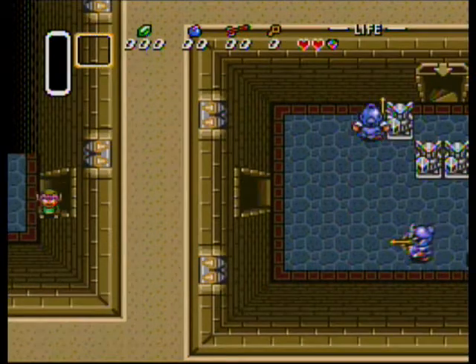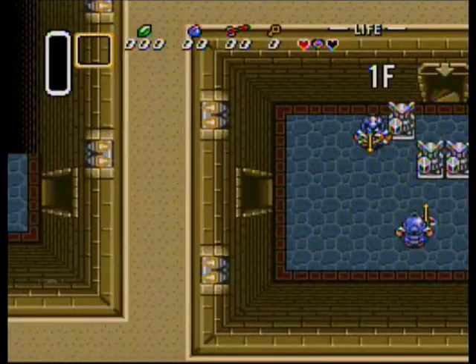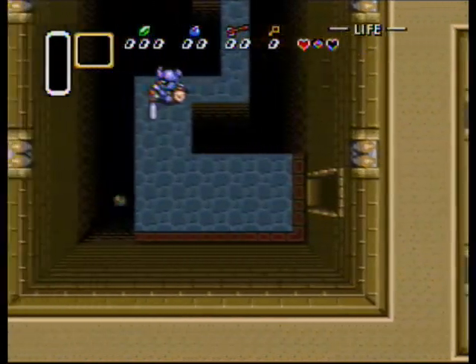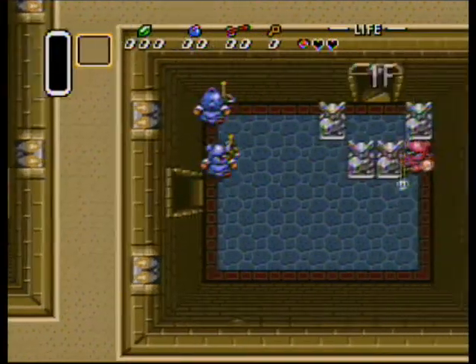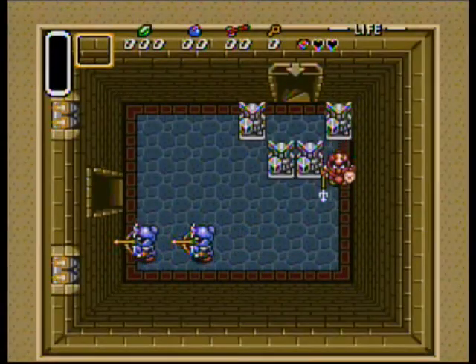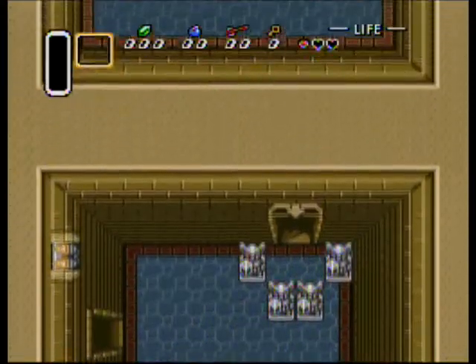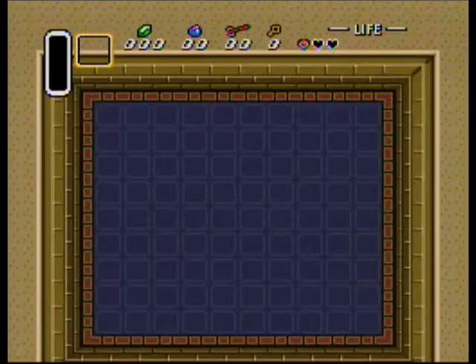There are some pretty easy places to do that. If you glitch out here, you actually can go fight Aghanim. I'm going to show you that, because beating Aghanim at this point is a bad idea. So we actually want to go over here. If you go to this screen, you've gone too far — just go back to the left. Then you want to go up and just keep going up. It'll take you past Ganon and into the last room of the game.